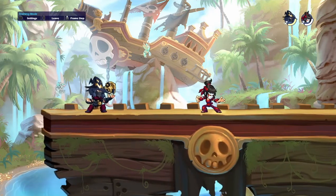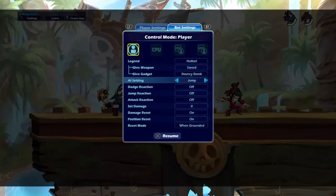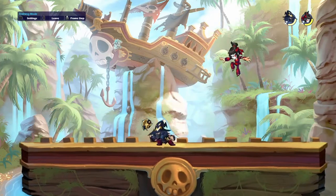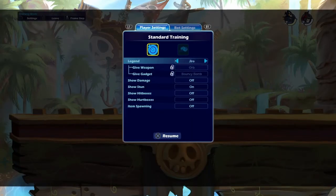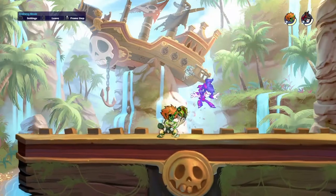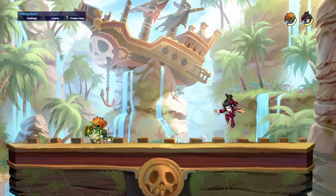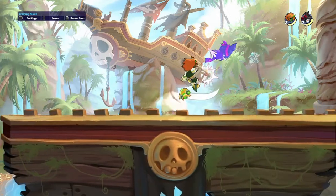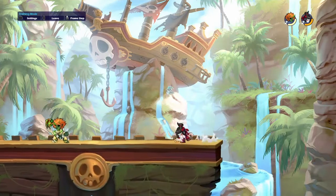For dodge reads, a really easy combo for reading neutral dodges is side light nair — easy damage if they're neutral dodging. This works really well on Petra especially, because you actually can't dodge out of it since it lasts so long. Since this is a true combo, you could also follow that up with a recovery if they're neutral dodging.